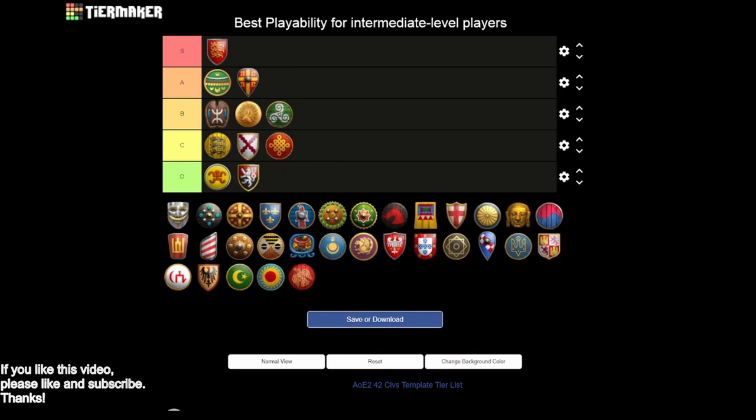Next we have the Chinese - I'm going to put them in C tier. The Chinese have a really unusual start, and I'm assuming intermediate players have some idea how to deal with it but haven't fully optimized it. Chinese have a notoriously low win rate at low-to-mid elo because the weird start throws people off. However, once you get out of dark age the rest of the game is fantastic - you get cheaper technologies and a very flexible tech tree. The start really drags the civilization down, but it's definitely better than those D tier civs.